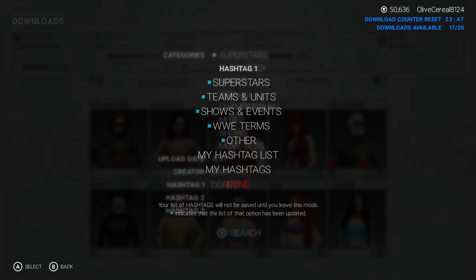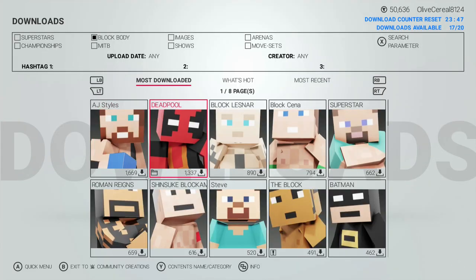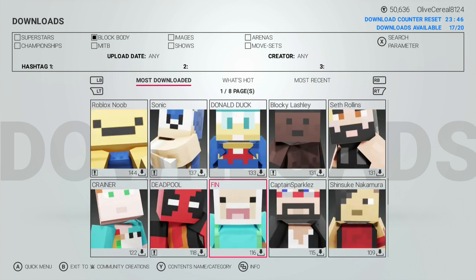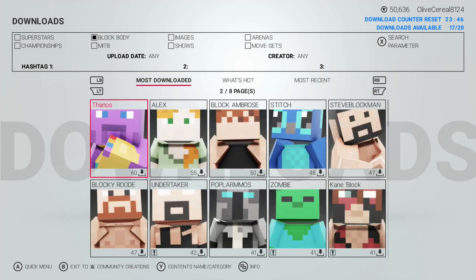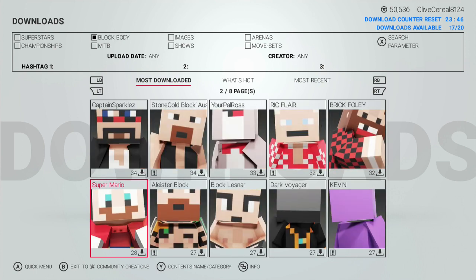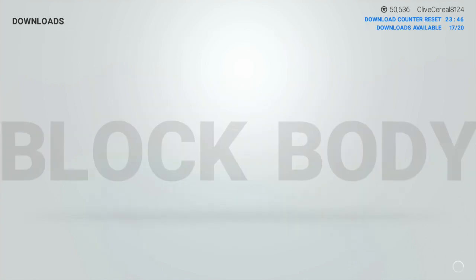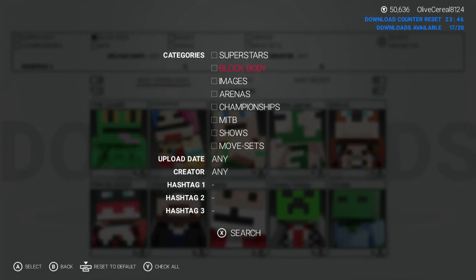Let me go to 'Blocks' — that's right, I said blocks. Block bodies — you hit search there and you've got Deadpool block, Roman Reigns block, Batman block, Venom block, Flash block, Sonic, Donald Duck, Kanye block. There are only eight pages, so I don't think a lot of people use this, but it's cool — it's just another feature. You can actually go in there and preview it and see it. It's better than not having it, I guess.